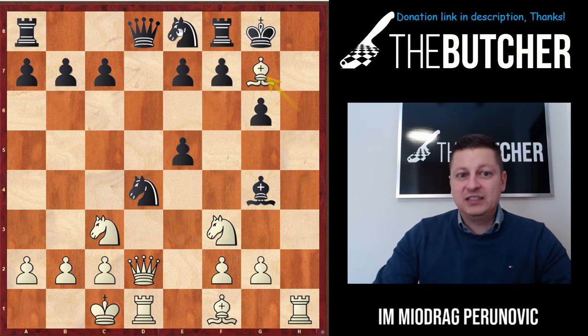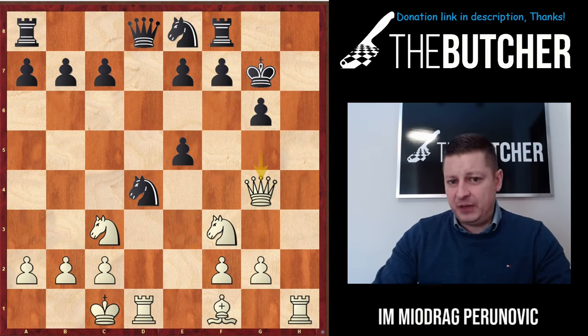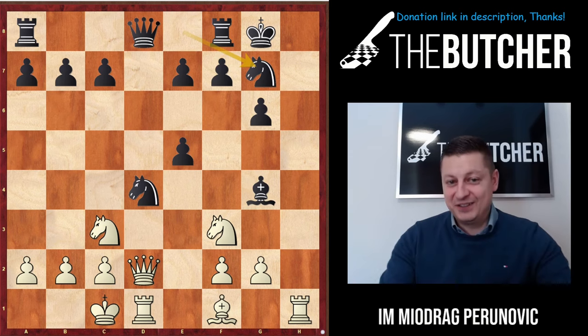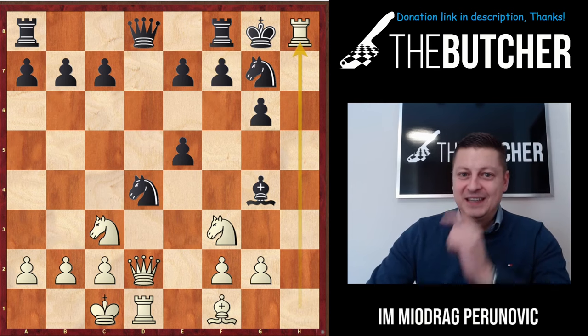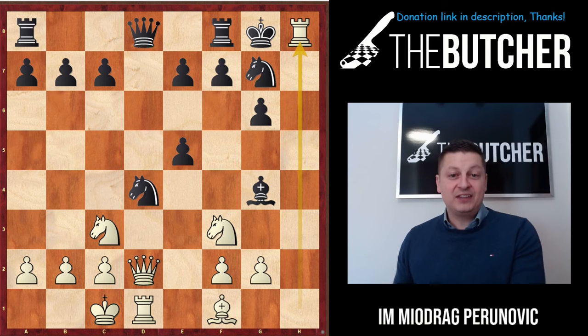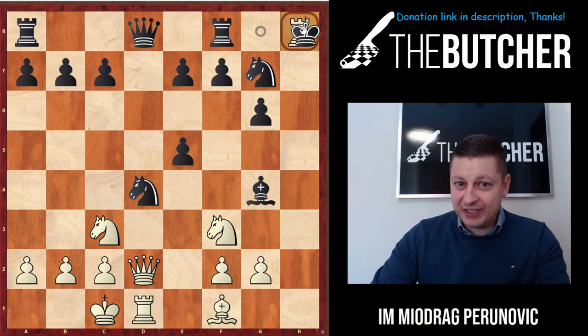I played Bishop takes g7 and he took with the knight. He had to take with the king, in which case I would give check, and when he comes back I would go with Queen g5, win the bishop, and he resigns because I'm up a piece. But actually he took with the knight and allowed me to make a beautiful blitz masterpiece. I came up with Rook h8 - a nice rook sacrifice. It's not common to see the knight on g7 instead of the bishop and see this kind of idea.